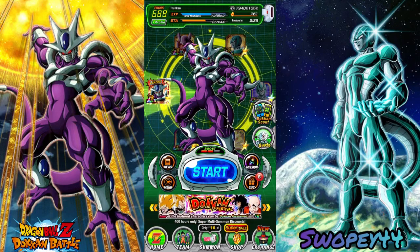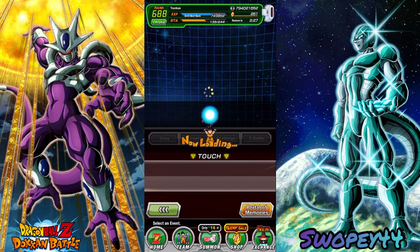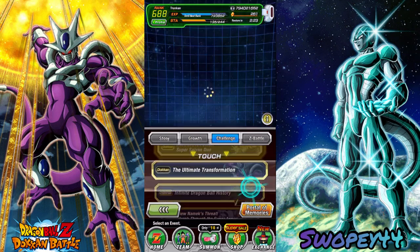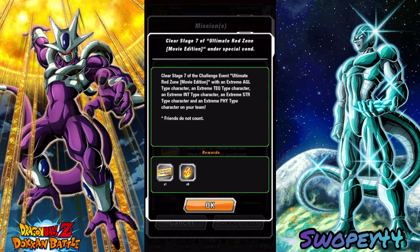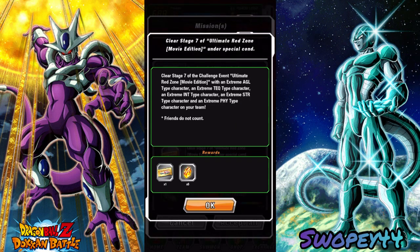Hey, what's up everyone! Today we're going to be hopping back into the Ultimate Red Zone, going up against Broly. They added some new missions with part two of the worldwide download celebration. They want you to beat him with one of each type of super class and then one of each type of extreme. So today we're going to try the extreme team.